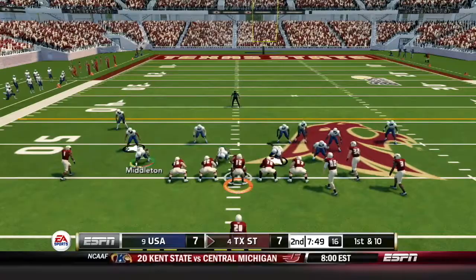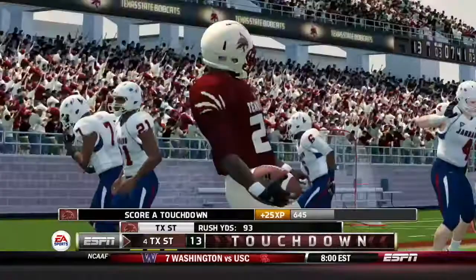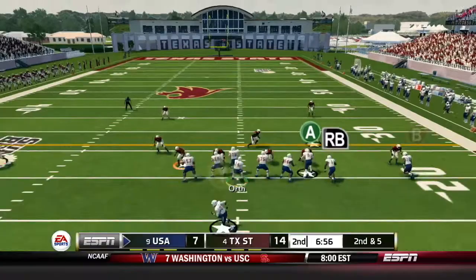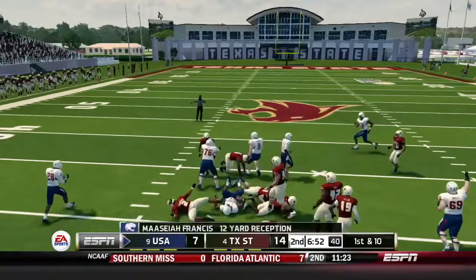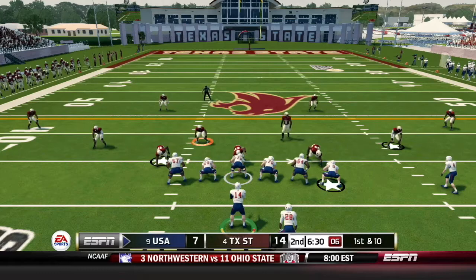Just like that, South Alabama has tied it up. But on the very next play, Texas State is back in front — one play and they're back ahead. He took the handoff and there was nobody home on defense for South Alabama. An easy touchdown run, and the South Alabama defense looking a bit like it did in week number nine. Francis will get a 12-yard gain on the pass. Orth is 4-5 for 35 yards so far today. Texas State with a seven-point lead, 6.5 to go in the first half.